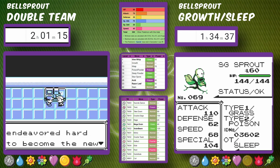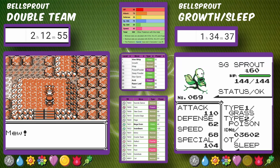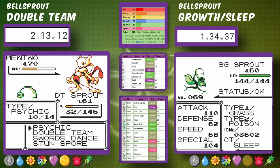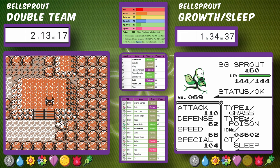Now it's time to take on Mewtwo, which is much harder because it uses Swift — so even as we try to set up Double Teams and Swords Dance, it's hitting and taking us out. We also can't put it to Sleep, meaning it can use Recover to heal damage we deal. We finally get a lucky run where we don't take any hits and get through Mewtwo. Two hours and 12 minutes into the run.